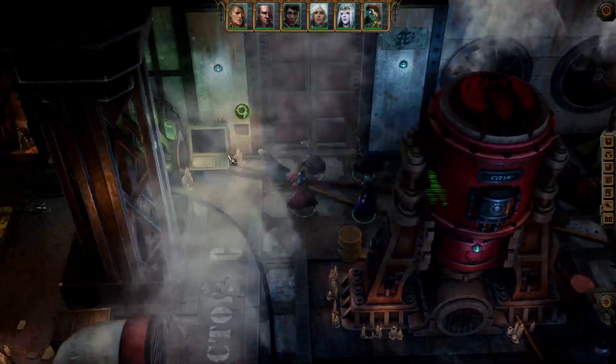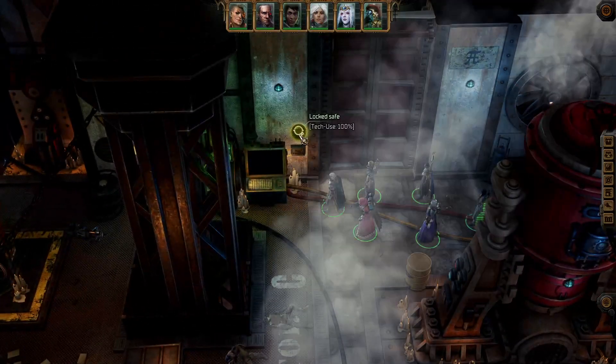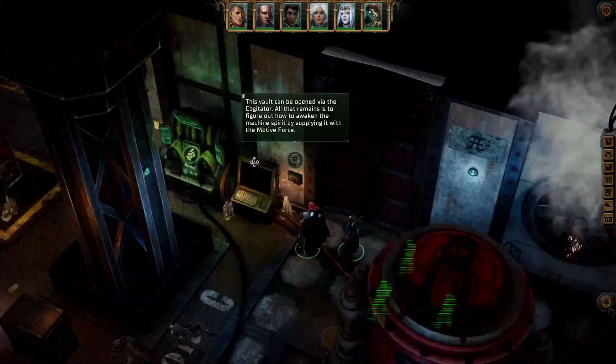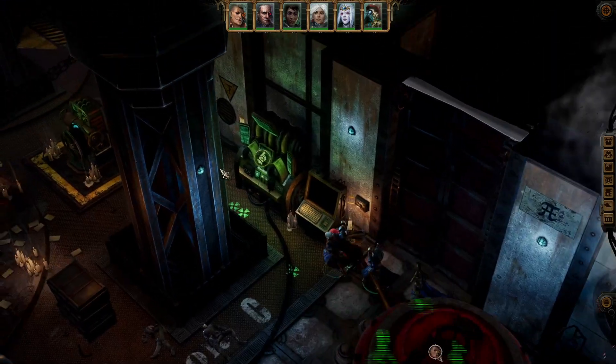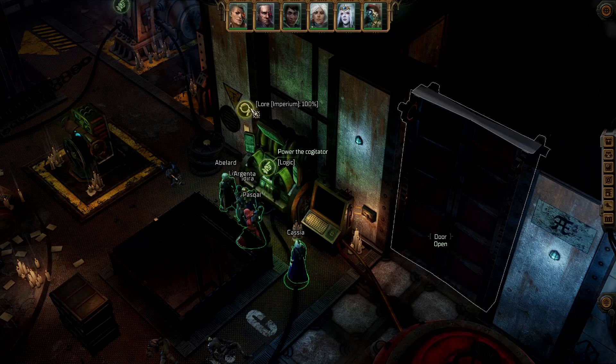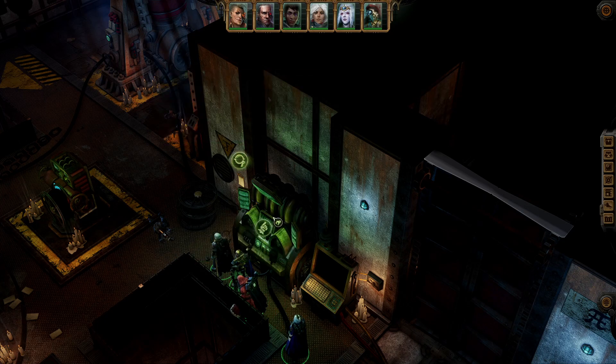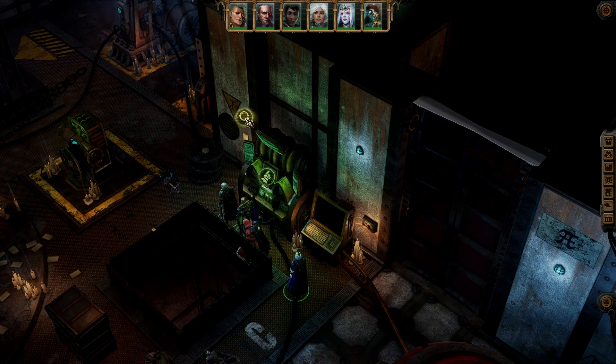There is a bunch of safes and stuff I've noticed here. Oh, I think I've read about this - there is a puzzle in this room, and I think it starts here. 'Supply must be distributed, collected in no case...' blah blah blah. Start by powering the cogitator.